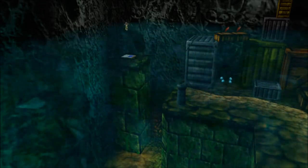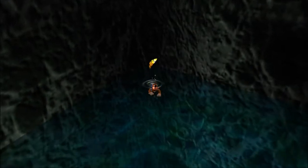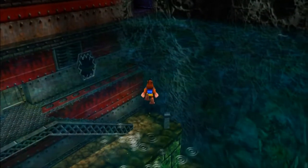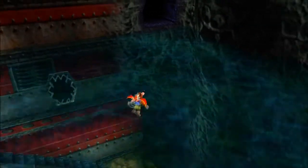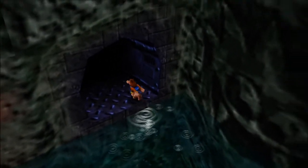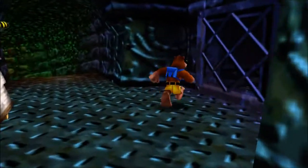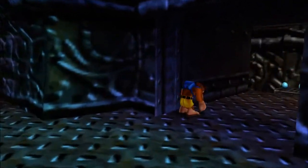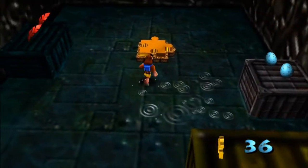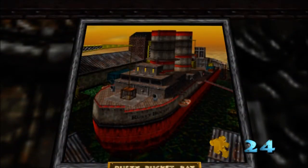Alright, so there we can raise the water so that we can go into that area over there. Oh, we didn't actually open up Rusty Bucket Bay — we just raised the water level so that we could raise it again. Then I think we go in — you can just beak-bust this thing open. We can go in here. This is where you open Rusty Bucket Bay.